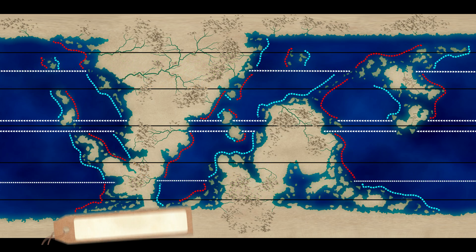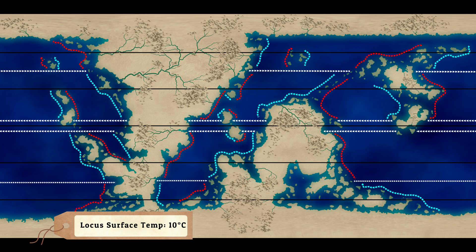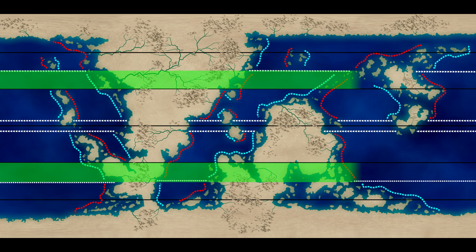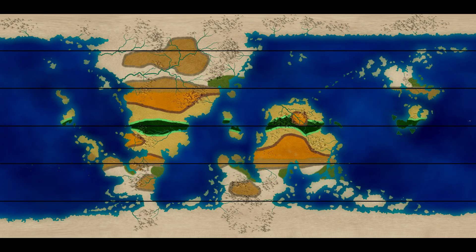If your planet is cooler than Earth, like Locus is, then there'll be an expansion of Mediterranean climates as they reach further inland, but they'll still only form in areas between 30 and 45 degrees affected by cold currents. So on Locus, we have a coverage something like this. As a cooler planet, it's likely that Mediterranean climates here would trend more towards the warm and cold summer variations, rather than hot summer ones.